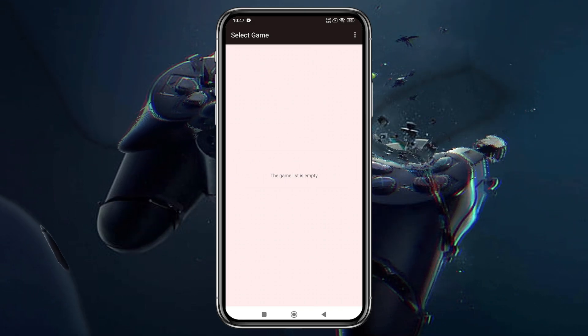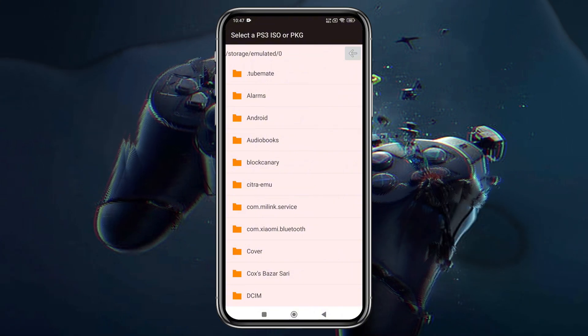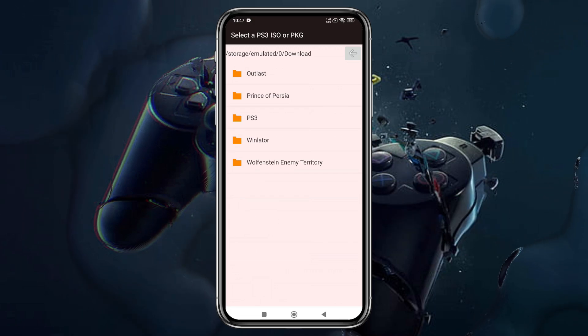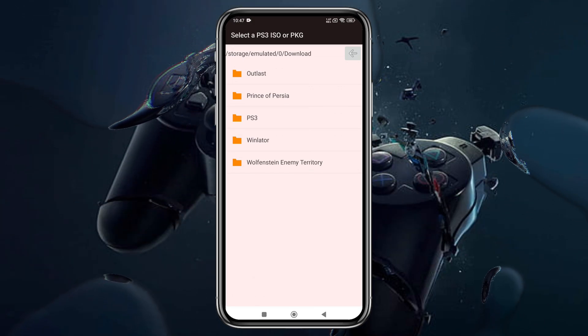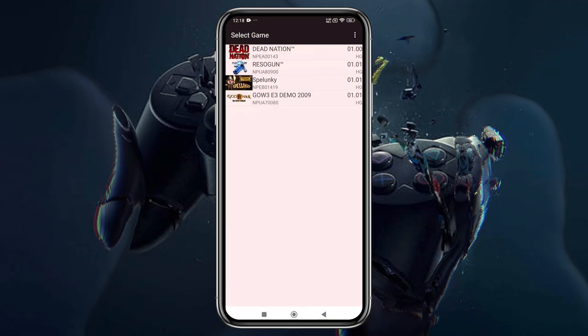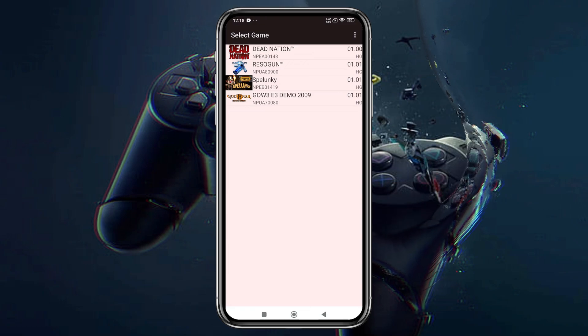Let's add games. Simply click on Install ISO or PKG and navigate to the folder where your games are stored. I have a few games that I own, and you can even play high-end titles, so there's no need to worry about performance. Once selected, the game will start booting. This emulator comes with a built-in touchscreen controller, making it easy to play without an external gamepad.